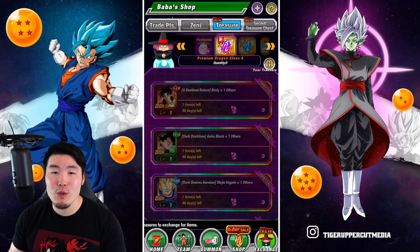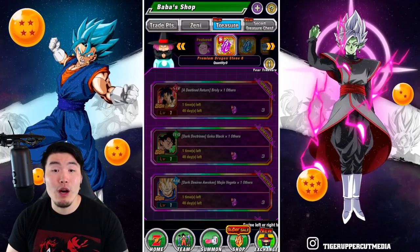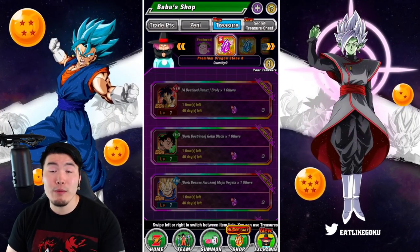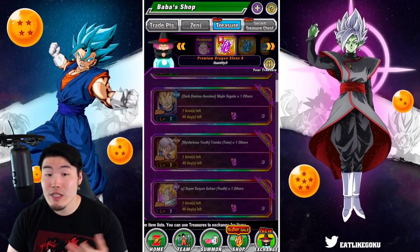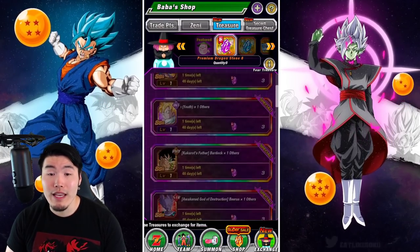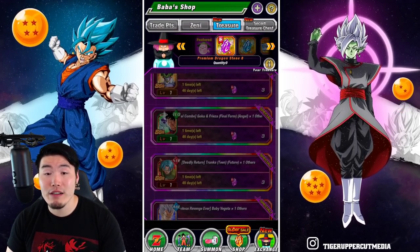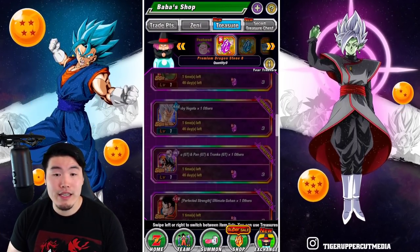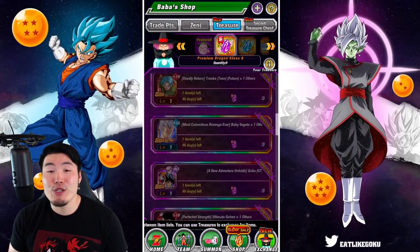Before we jump into it, the first thing I'll say is that you want to make sure you spend all of your download celebration tickets first before you buy anything in here, because there's always a chance that you could pull any of these units on that $350 million celebration banner. So spend all your tickets, see what you get, and then come back to the selection and make your choices.